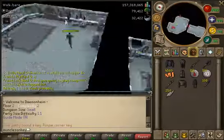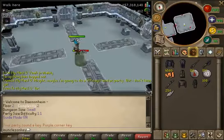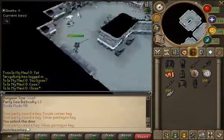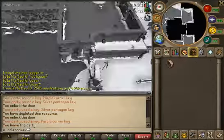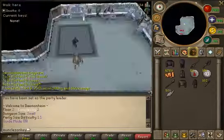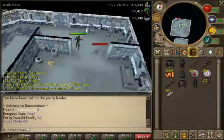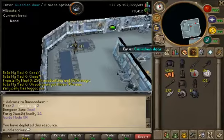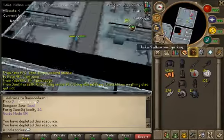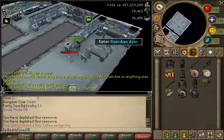Another tip: if you're into Fish Flingers, that's very good XP and I'd recommend doing it. What you can do is run a couple of C2 fishing floors, and then as soon as the Fish Flingers game is ready to start, use your games necklace to teleport to the fisherman and start a game. As soon as the game is over, teleport right back with your ring of kinship and start another C2 fishing run.